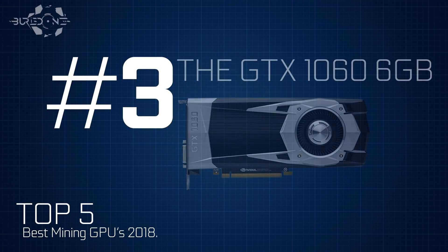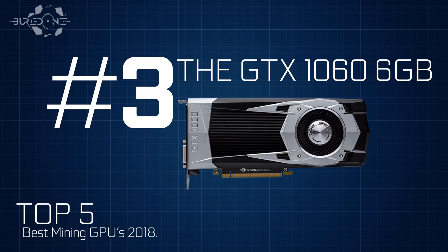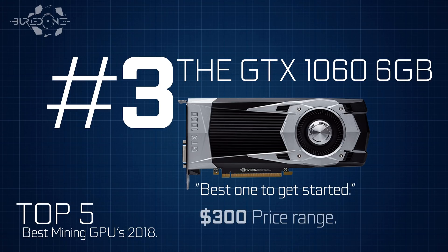Number three is the GTX 1060 6GB. This is the best card to get started with because it's fairly cheap at the $300 price range and easier to set up than AMD cards. If you're a small miner just starting out, you should definitely check out GTX 1060s — they are fairly good at Monero mining, high-efficiency Ethereum mining, and also Zcash, though Zcash is kind of on hold until they fork.